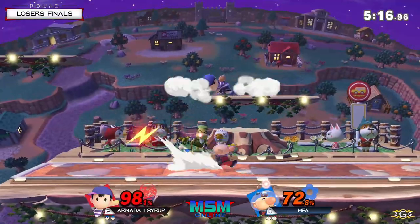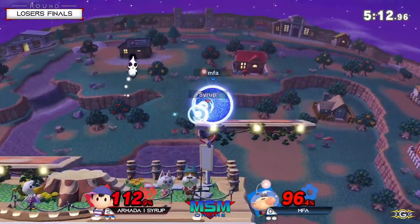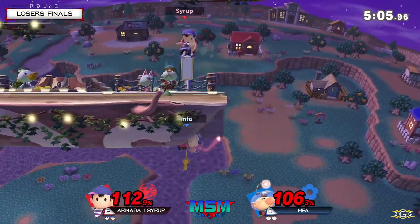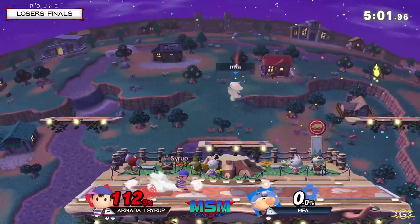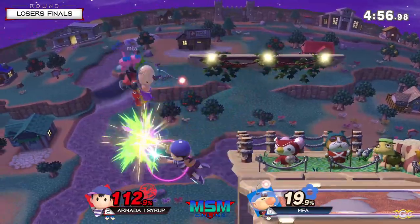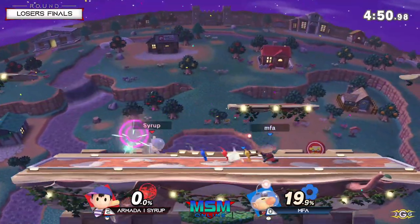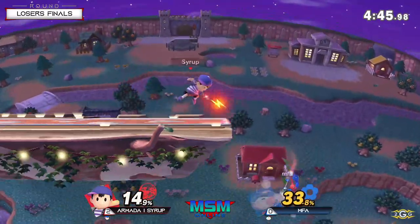He wants to get as much damage off his PK Fire as he can before committing to something a little more unsafe. That get-up animation is so long. It was good for him to once again go for up smash. Up smash has been Syrup's MVP move here. MFA with the back air on the yellow Pikmin — is this going to be a game for MFA, or will Syrup move on 3-0? Last chance situation for MFA.